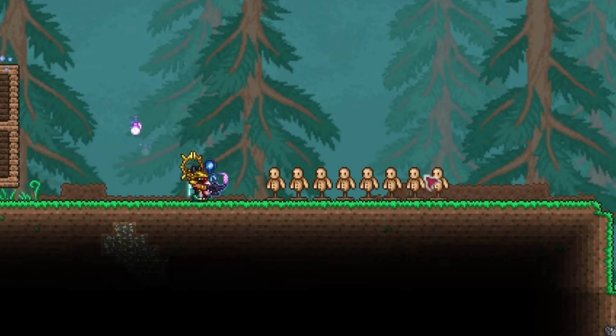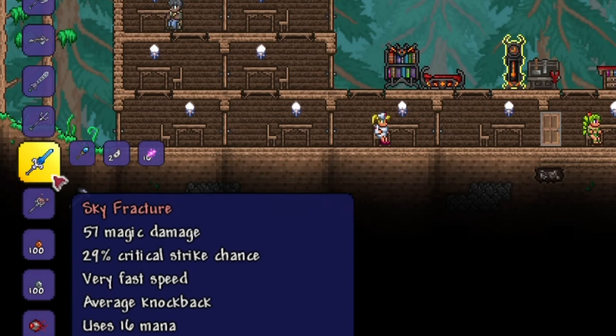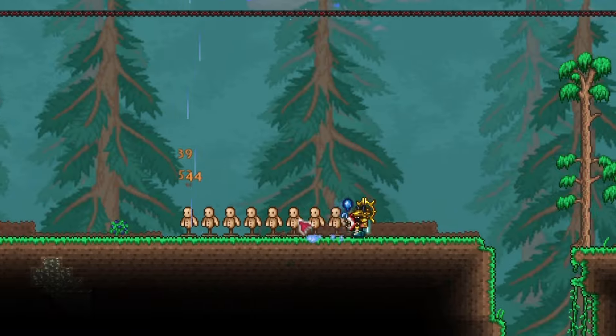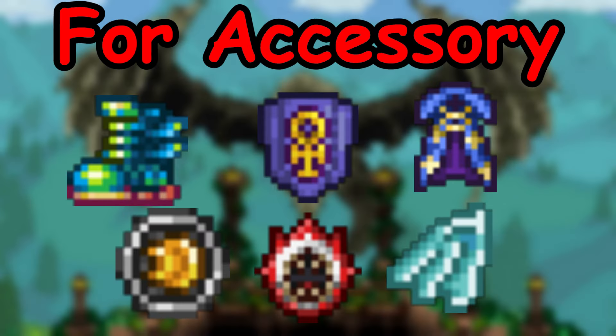For weapons, you can use Spirit Flame, Sky Fracture, and Meteor Staff — each crafted using specific items. You can also use Crimson Staff and Nimbus Staff for additional damage. These accessories will be best for this stage of the game.